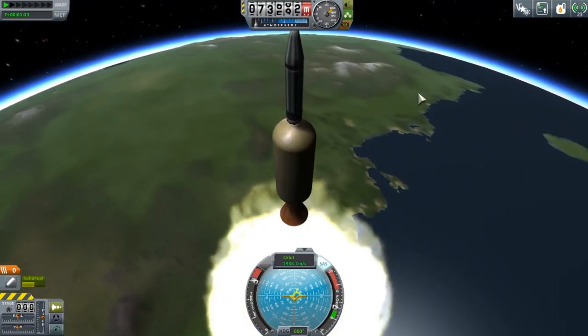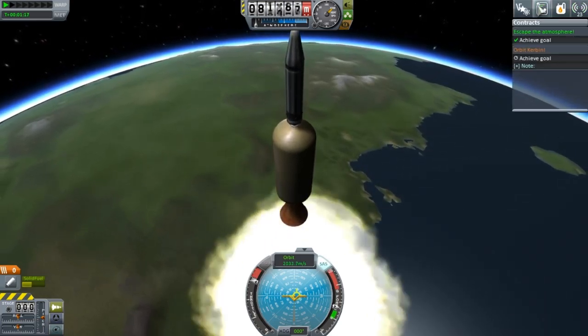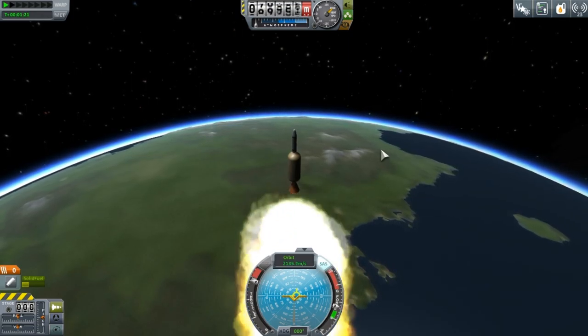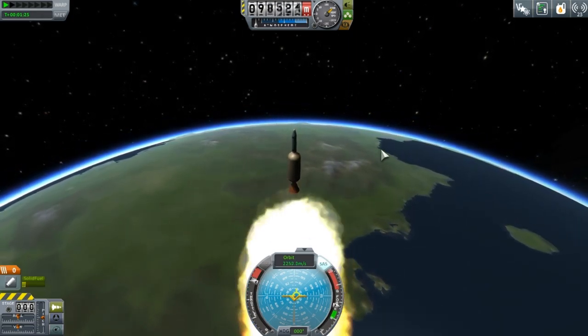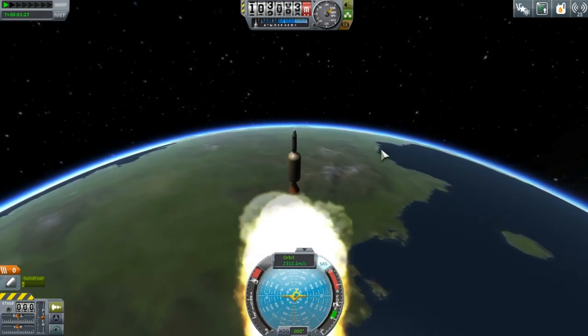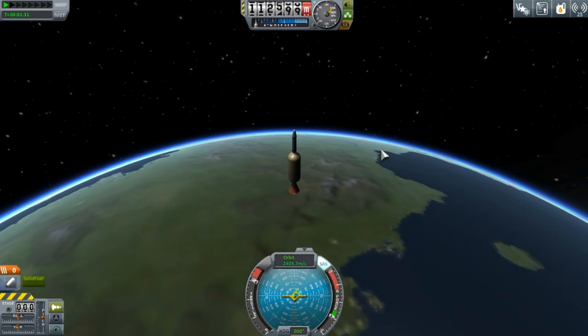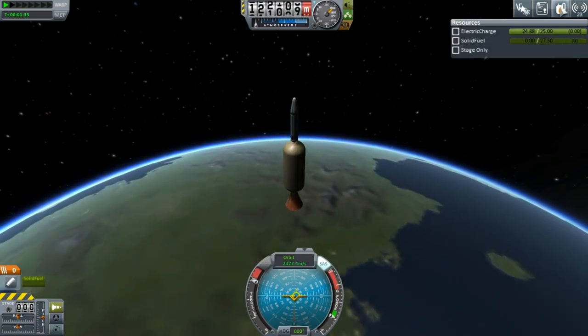I'm not going to get an orbit around Kerbin obviously in this one, but I am definitely in space and I have fuel to spare. Because the Earth is a lot bigger than Kerbin, the Bumper just about made it into space in eight launches — it was actually pretty revolutionary stuff. Two-stage staging rockets was not the norm back in the day, it was really unusual.